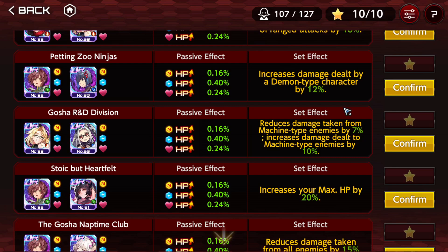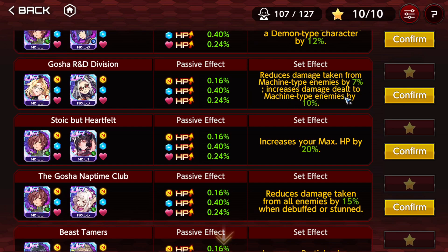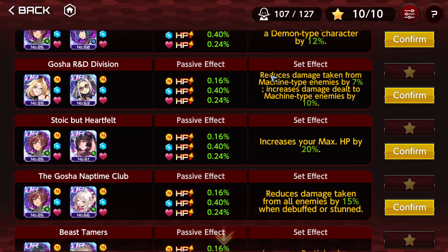Increased damage against demons — obviously usable, pretty good. Reduce damage taken from machine type enemies by 7%, increased damage dealt to machine type enemies by 10% — these exist for machine, and there are counterparts for human and demon. Emily is required again here. It's not that bad — you get a modest damage reduction and a damage increase that reaches at least 10%. I would prefer 10 and 10, but it is usable.